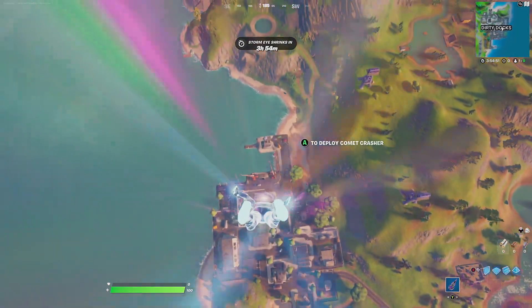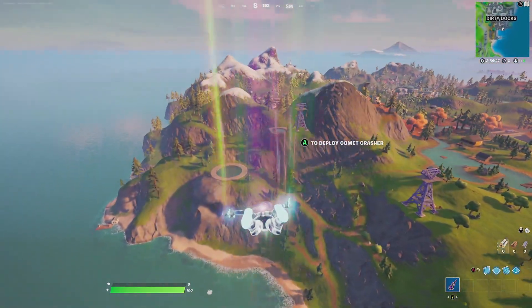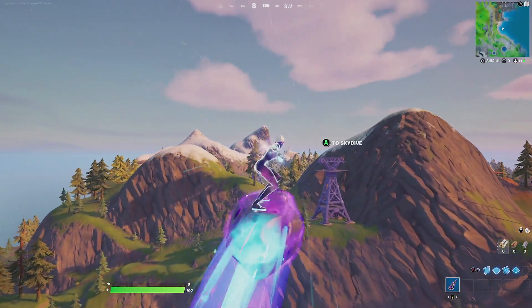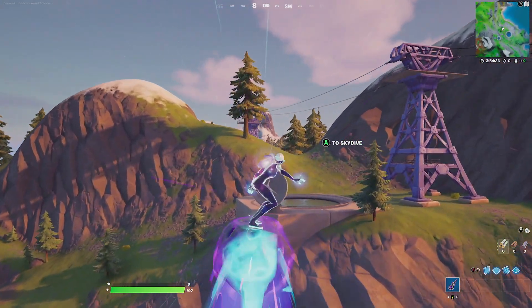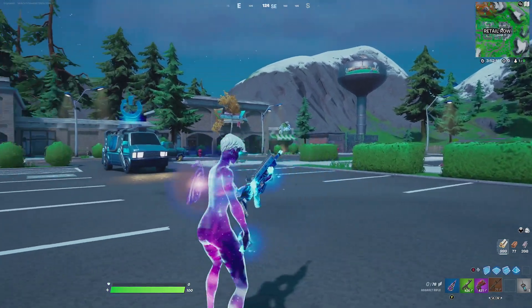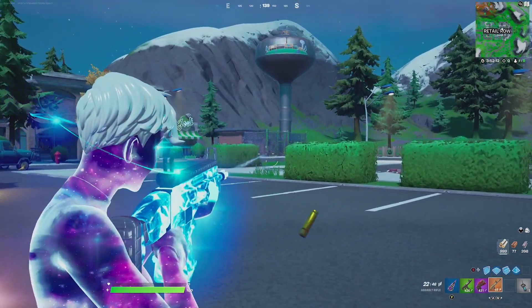He didn't go for any contrail, so I'm going with the Bifrost Glow since it has rainbows and is very futuristic, especially being from Thor. For the glider he goes with the Comet Crasher — it's essentially a meteor from space and has a similar aesthetic to the outfit, making it an excellent glider choice. For the wrap he goes with the Star Shine, which has a blue galactic feel that matches perfectly with the halo around her head, her fingertips, and even the boots.